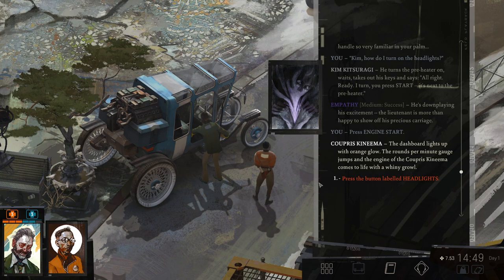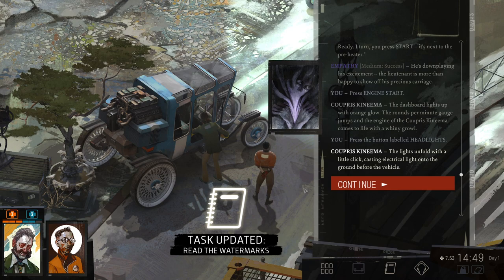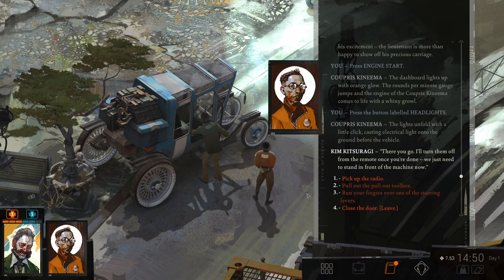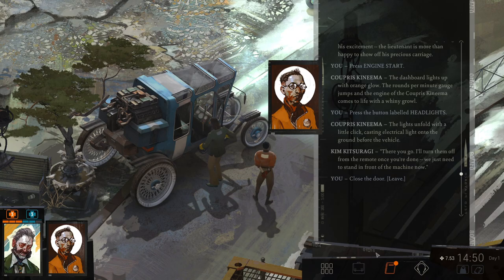Press engine start. The dashboard lights up with orange glow. The rails per minute gauge jumps and the engine comes to life with a whiny growl. Press the button labeled headlights. The lights unfold with a little click, casting electrical light onto the ground before the vehicle. 'There you go. I'll turn them off from the remote once you're done. We just need to stand in front of the machine now.' Close the door.